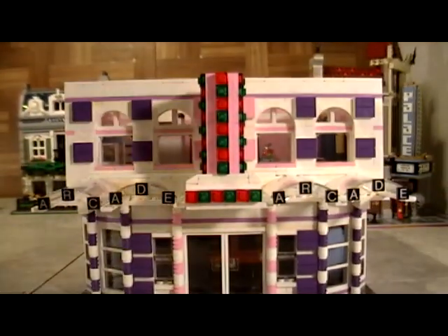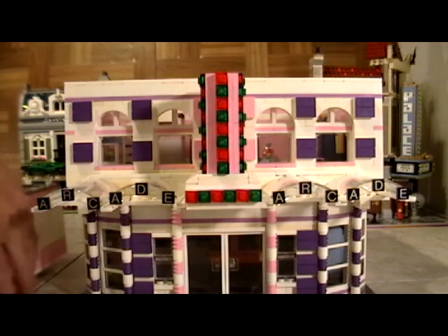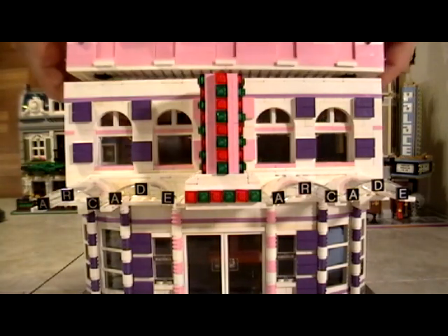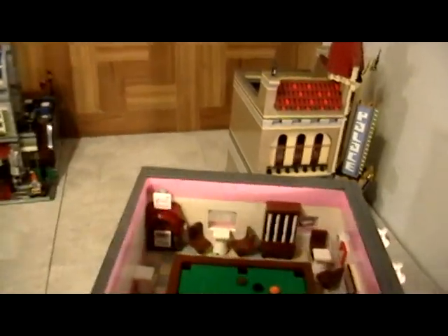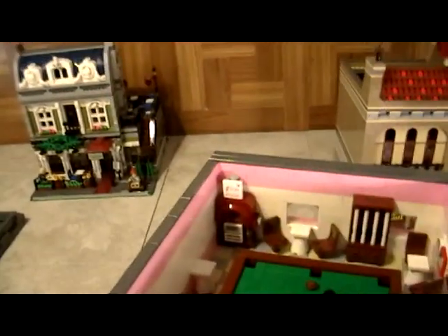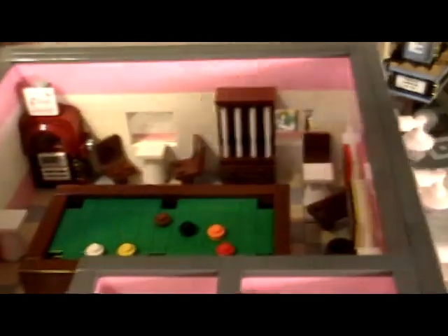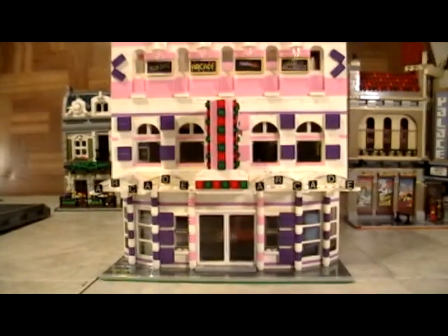At the top level we have a pool table, pool cues, a custom jukebox that we show you how to build, a restroom, and a stock room. So there you go — this is our Lego Friends custom modular Lego set.